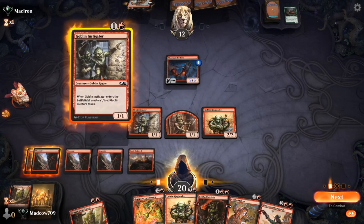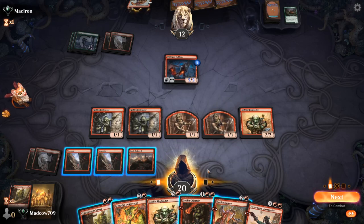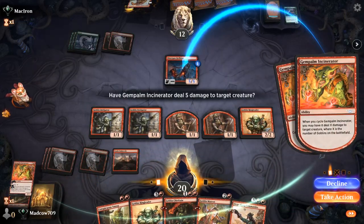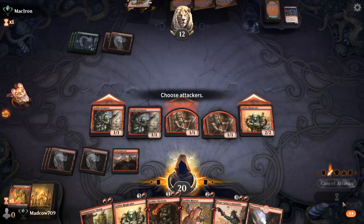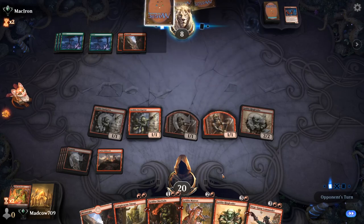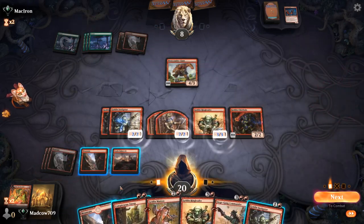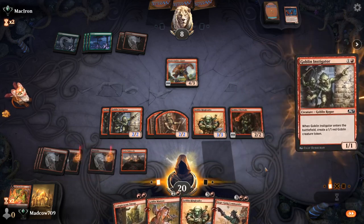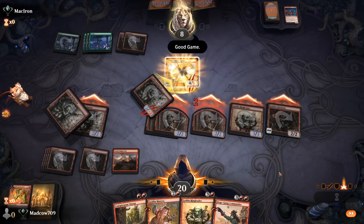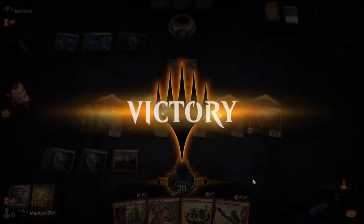We go Incinerator — Instigator into Incinerator, seems like the play. Instigator, then we cycle the Incinerator dealing five. Two mana, deal five damage, draw a card — seems kinda overpowered. This deck is good — I'm talking something might need to get banned good, because this is just insane. We go Chieftain, Instigator, and we've got a huge board. We just attack in and we win. GG. The deck is insane — turn six and we just absolutely annihilated them. Perfect win, 20 life. GG.